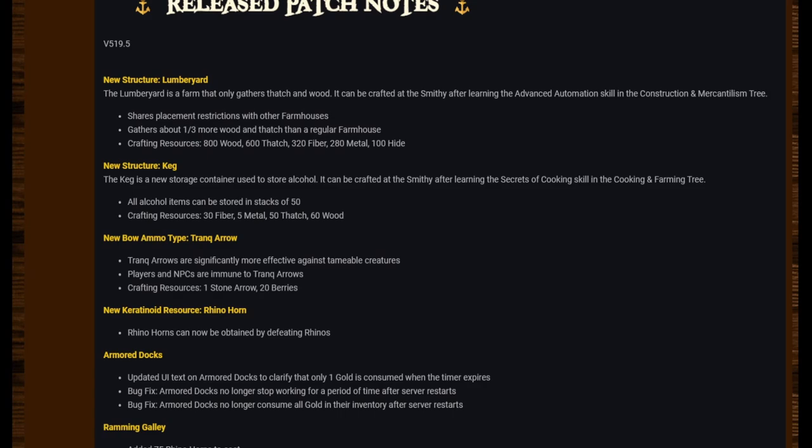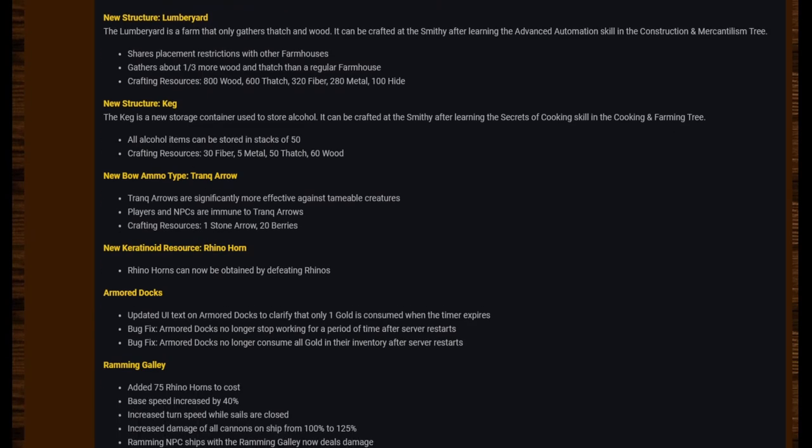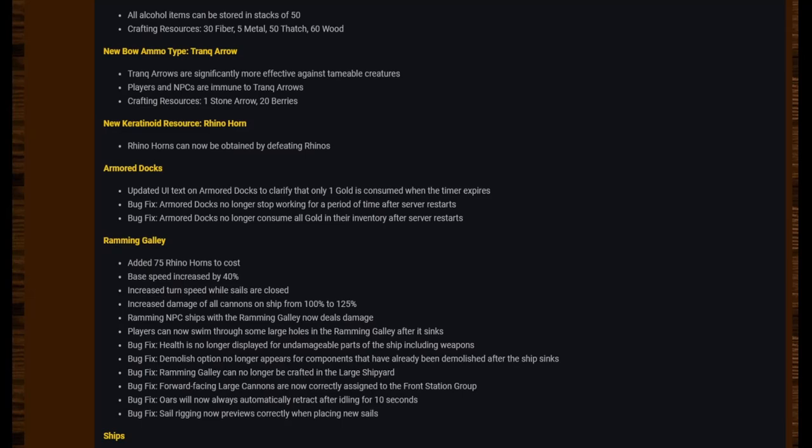New bow ammo type: Trank Arrow. Trank arrows are significantly more effective against tameable creatures. Players and NPCs are immune to trank arrows. Crafting resources: one stone arrow, 20 berries. New carotenoid resource: Rhino Horn. Rhino horns can now be obtained by defeating rhinos.